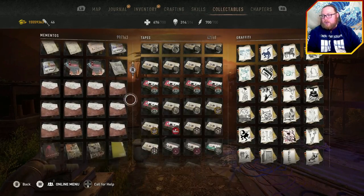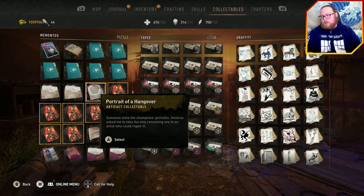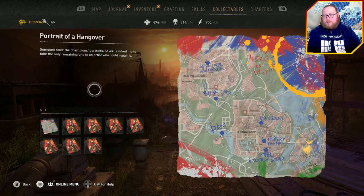One thing you'll get as part of the quest which will help out tremendously is this wonderful 'Portrait of a Hangover' collectible. This actually shows you all the locations — there's one over in the Trinity area, one over in the Quarry End area, one at the Fisheye Canteen, one at a military camp, one down in the Garrison area, and there's also one at the dam.